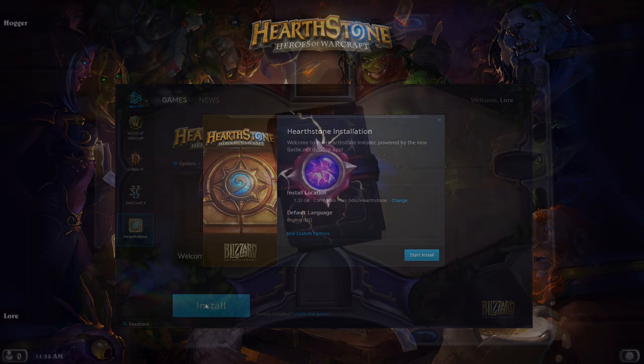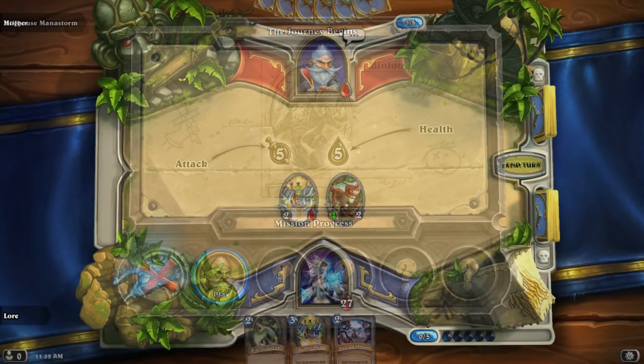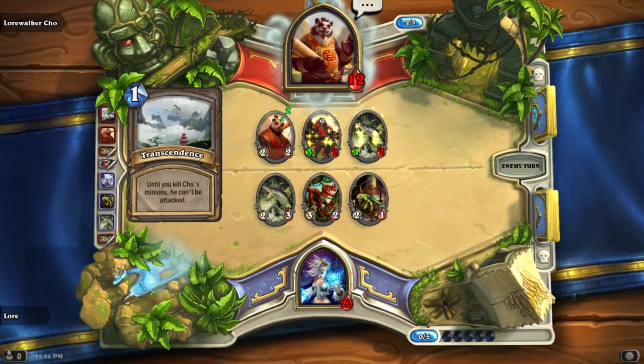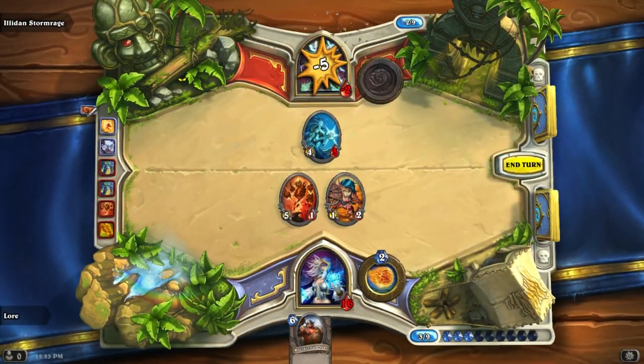Once it's installed, hit Play and you're just seconds away from the fun. Right away, you'll be squaring off against iconic Warcraft characters like Milhouse Manastorm, Hemet Nessingwary, and Lorewalker Cho. The final introductory mission pits you against the mighty Illidan Stormrage. Show him that he was not prepared.